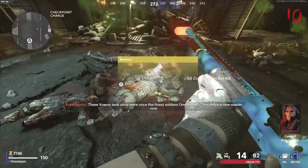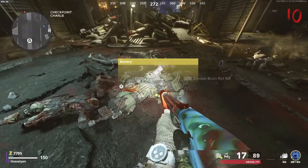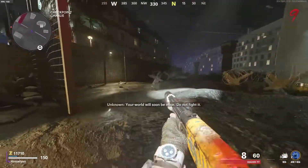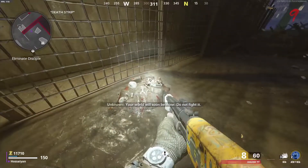The next step is to go to the area to the right and dig up a bunch of piles of rubble. Eventually you'll end up picking up a microwave dish. This will be the second piece.